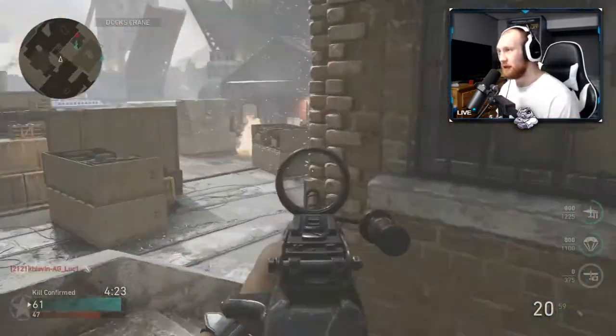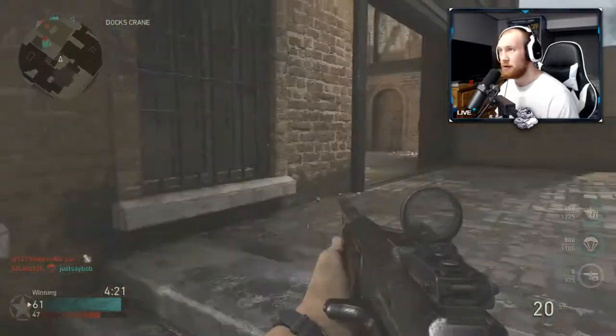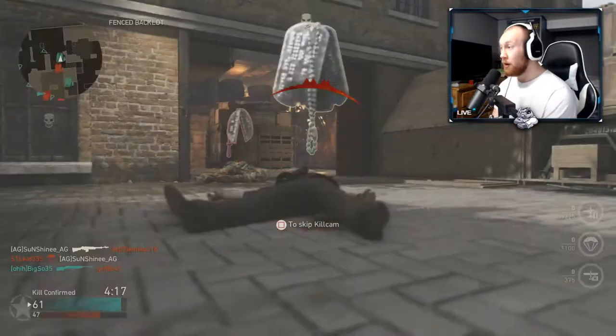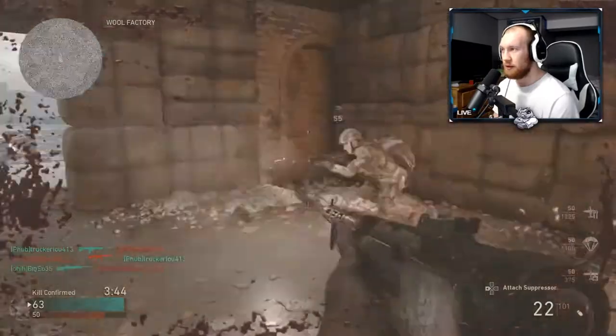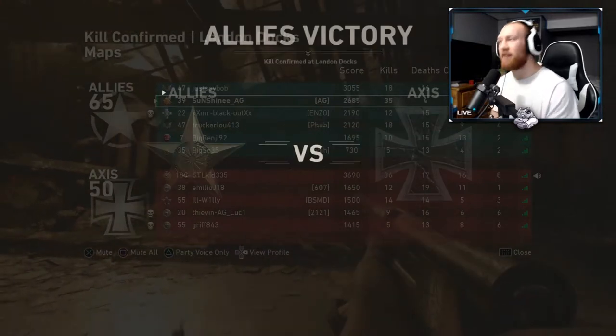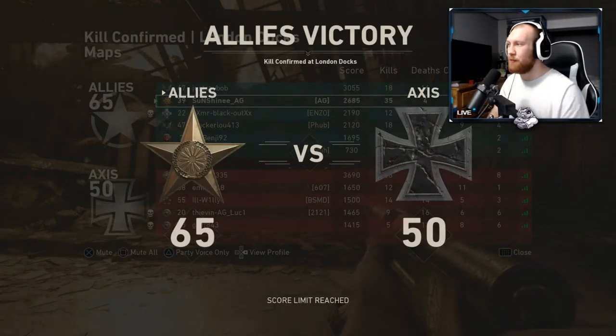I'm nervous. I'm out of bullets again, let me get the bar. Get out of here Griff — 35 and 4, let's get it! Best class setup Orso, let's go boys!